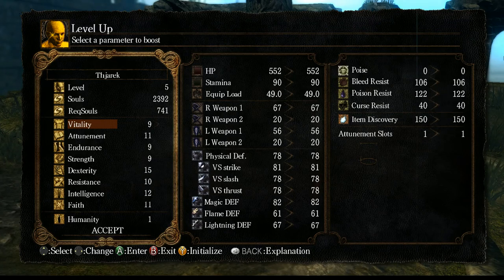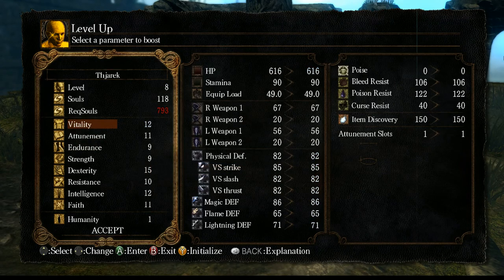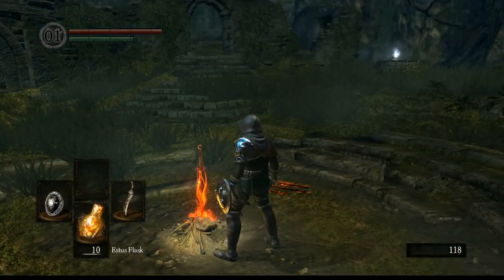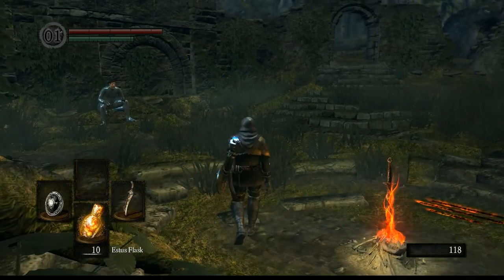We are now at level five. Depending on how you play it, you might end up with around a level 110 character at the end, so you will have lots of opportunities to push the stats you want. We are going to push Vitality just so we can take some hits more easily. That's it for this video - if you liked what you've seen, please subscribe, and I will see you next time.